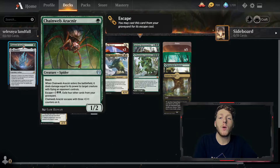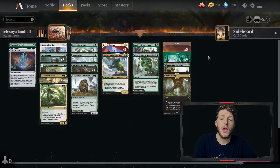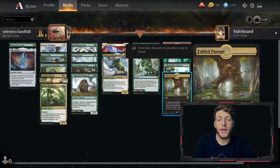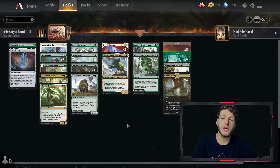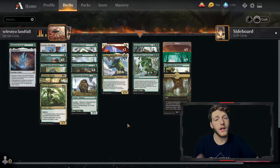We have a copy of Chainweb Arachnir specifically against the Mill deck — it's nice to have something to play out of our graveyard. The mana base is just a bunch of basics, a couple copies of the pathway, and four copies of Fabled Passage. And that's the deck. I'll leave a link in the description if you want to try it out, and if you like it please consider leaving a like and comment, subscribing and hitting the bell. Let's take this into some games.